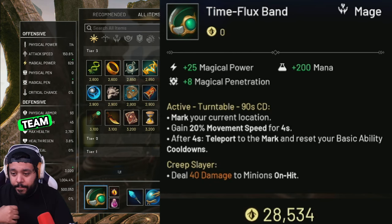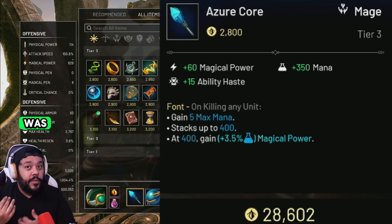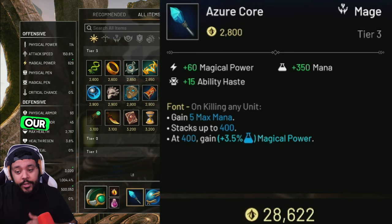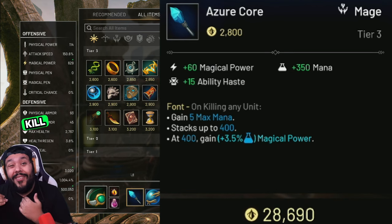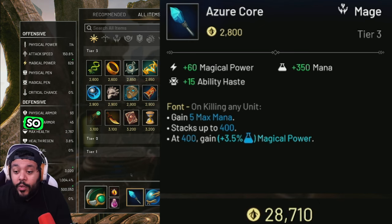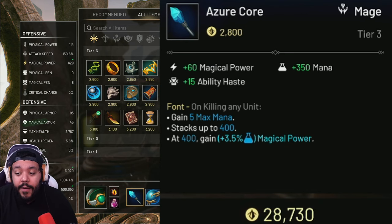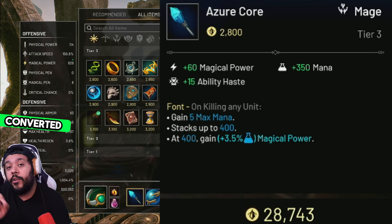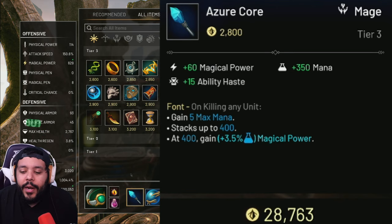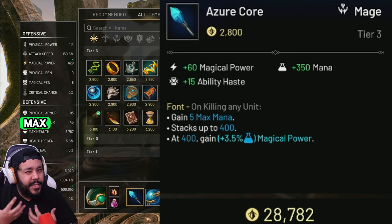Our first item is going to be Azure Core. It gives us 60 magical power, 350 mana — which helps so we don't run out of mana as quickly — and 15 ability haste so we can cast abilities more consistently, which increases our stacks. The passive, called Font, gives you 5 max mana whenever you kill any unit, all the way up to 400 additional mana. So this one item can give us a total of 750 mana when you're done stacking. Once you reach max stacks, 3.5% of your total mana gets converted into magical power, so the more mana we build, the more damage we do.